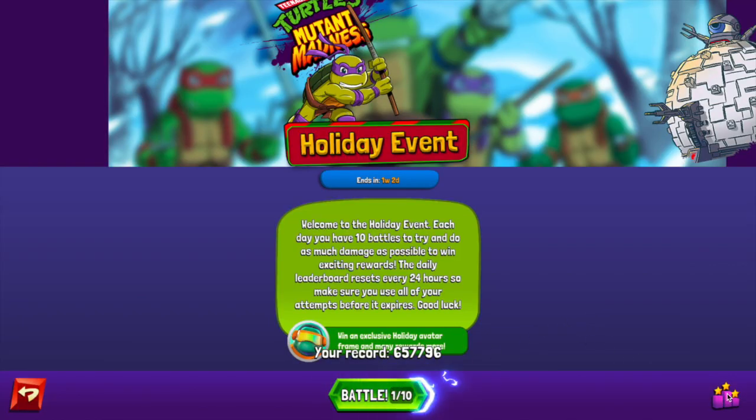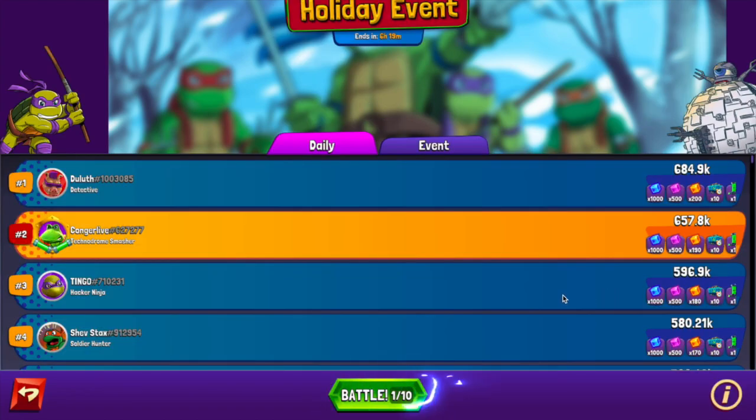We're on the holiday event page — I saved one battle so we could go through this in the video. I'm actually in second place today with 657,000 points, using the same team on both my phone and my brother's iPhone. One thing we found out is that using an iPhone gives you better scores than Android, so if you have a friend with an iPhone you can recover your account on that device.